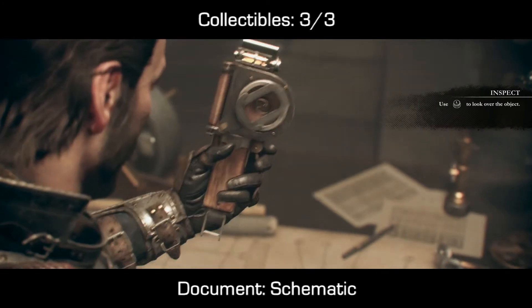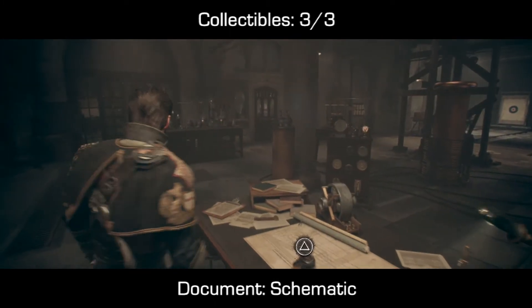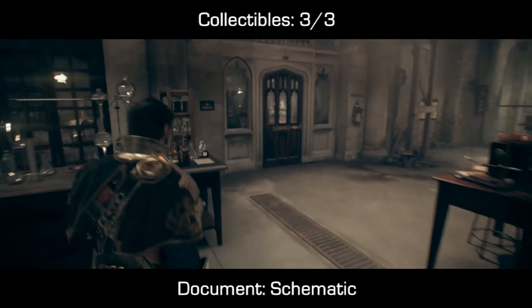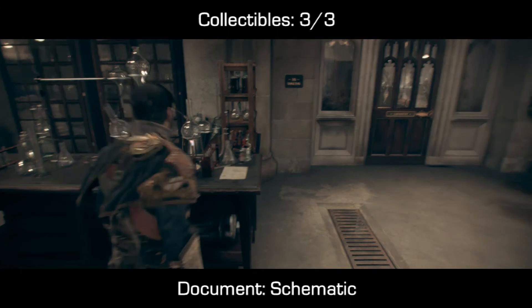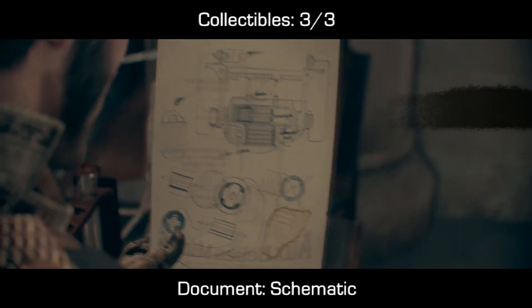For number three, to the left-hand side of this communicator, just turn 90 degrees to your left and you should be able to find a document sitting next to some chemistry glassware. I titled the document a schematic as it seems like a schematic-type drawing.